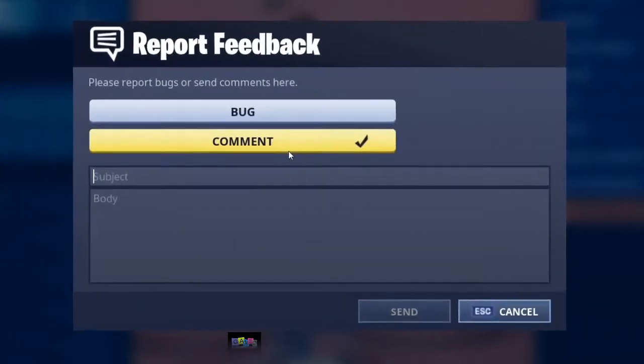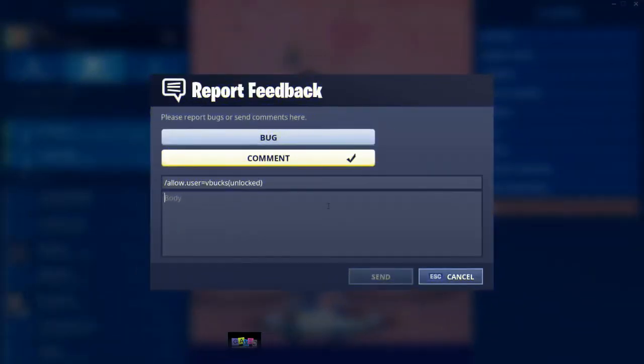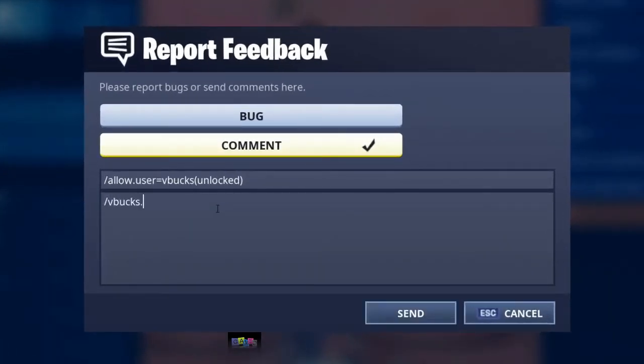Make sure the comment box is ticked. Then in the subject box, type in: /allow.user=V-Bucks[unlocked]. You can pause the video to type that in. Then in the body part, type in: /V-Bucks.value equals and then put how many V-Bucks you want. In this video I'm going to go for 2,000 V-Bucks — you can put any number you want, like 10,000.